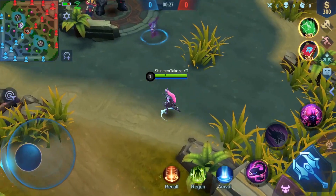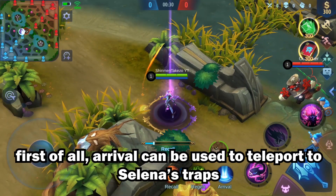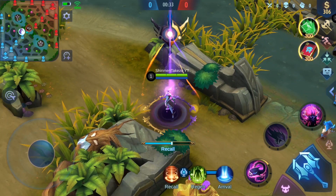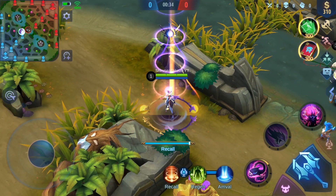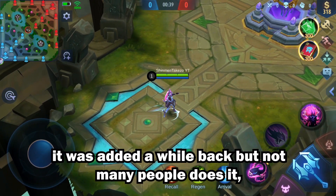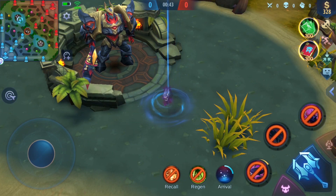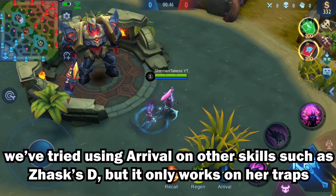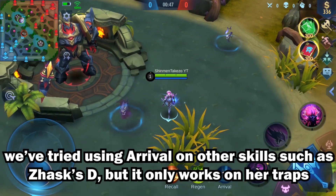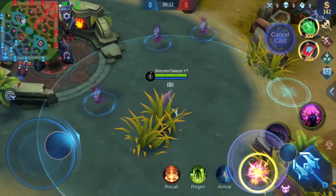First of all, Arrival can be used to teleport into Selena's trap — this is very important to remember if you want to use Selena and your teammates have Arrival. You can Arrival on her trap. We also tried it on Zask's spawn but it doesn't work there.